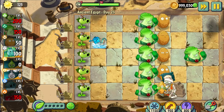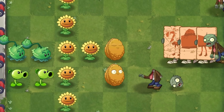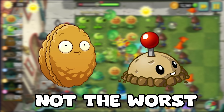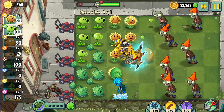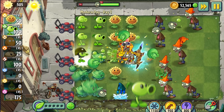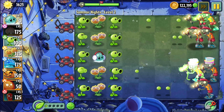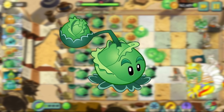Walnut serves as a wall and staller, Potato Mine is an insta, Peashooter and Cabbage are both attackers. Since Walnut and Potato Mine both serve a unique role, it's not them. That just leaves Peashooter and Cabbage Bolt, which serve the same purpose of attacking. They are nearly identical in stats, so just choose the one you dislike more. I like Peashooter more, which makes Cabbage Bolt the worst plant of the tutorial.